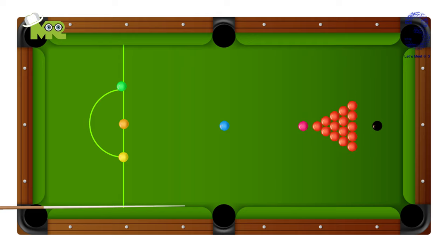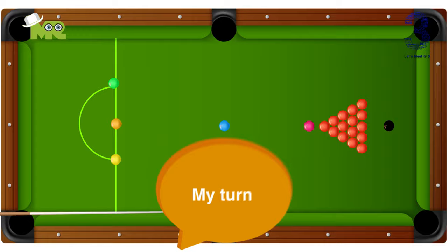Who goes first? Players can decide by tossing a coin. The player who wins the toss has the choice of going first or can ask the opposing player to initiate the tiebreaker.